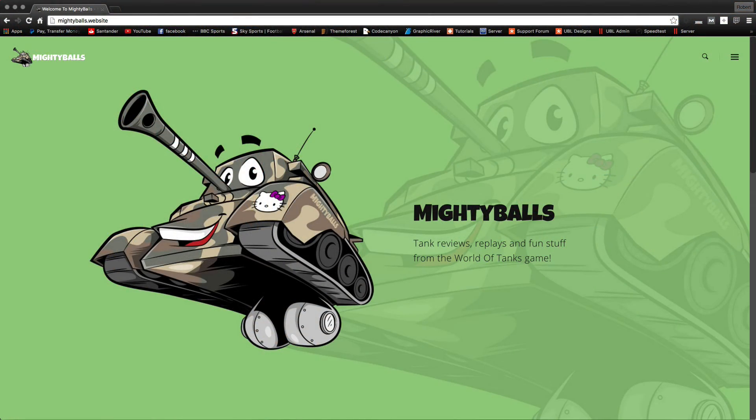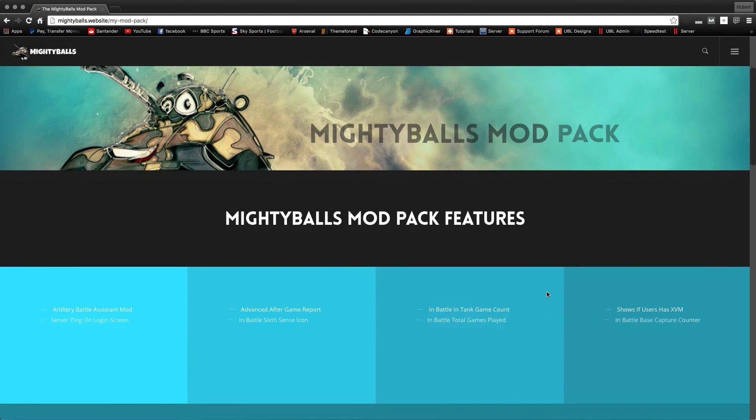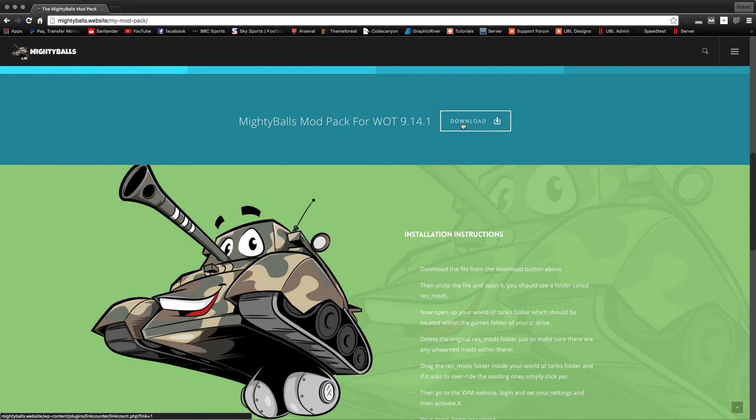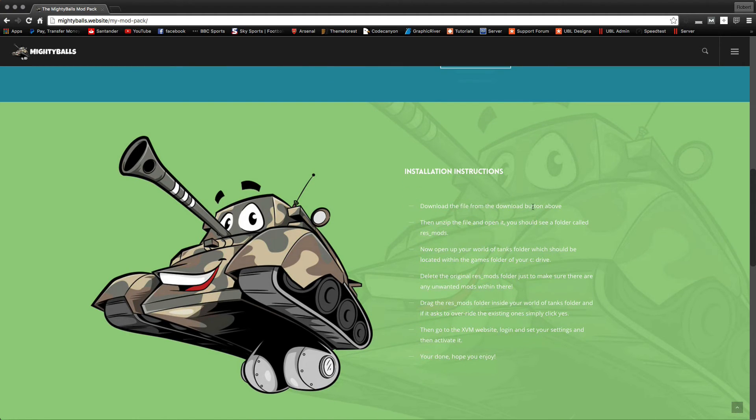You go over to my website, which is MightyBalls.website — the link is in the description of the video, so you should be able to just click the link and it will go straight to this page. From here you click on the menu icon which is in the top right, then click on my mod pack. When you're on here, scroll down and you'll see some features it has, then you'll see the download button. Click that and download, and from there you'll have a little instruction saying download the file by clicking the button above, then unzip it.